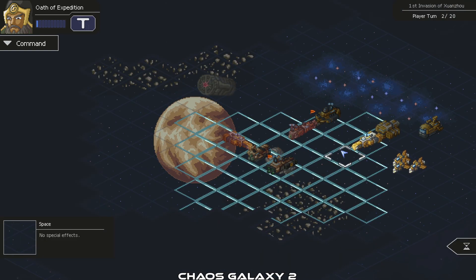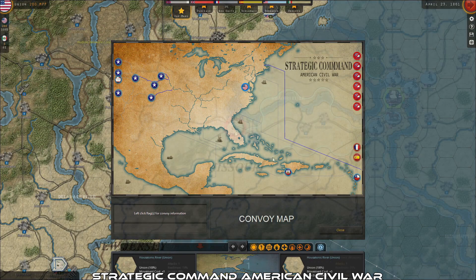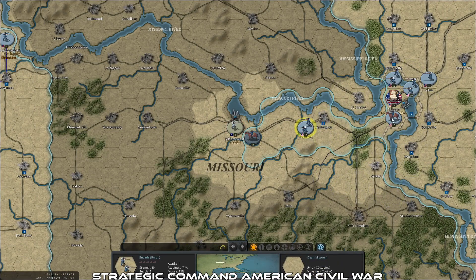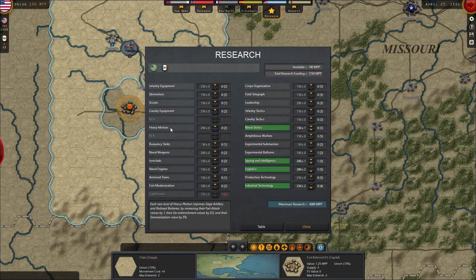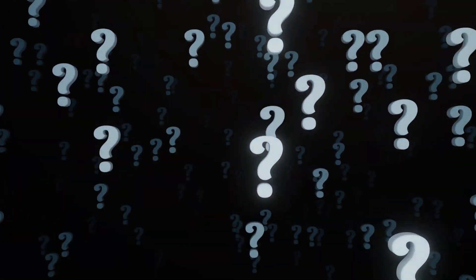Strategic Command: American Civil War offers a comprehensive experience where players can choose their side in the Civil War and engage in turn-based combat, as well as manage diplomacy, production, and research to achieve victory.